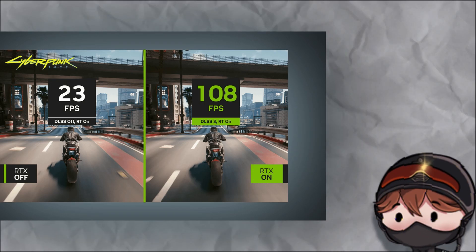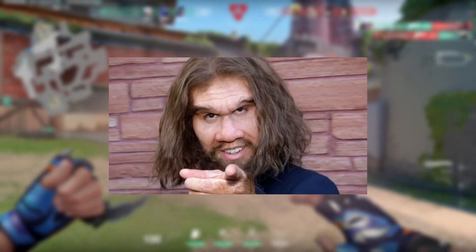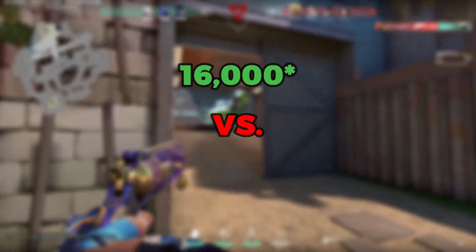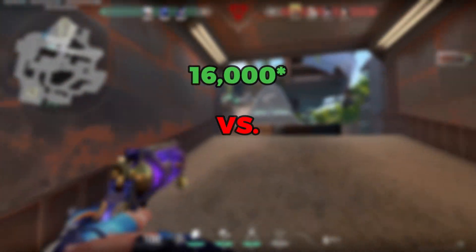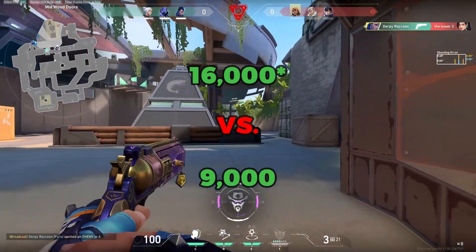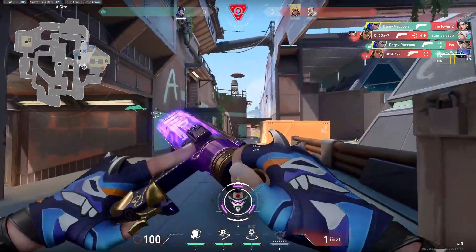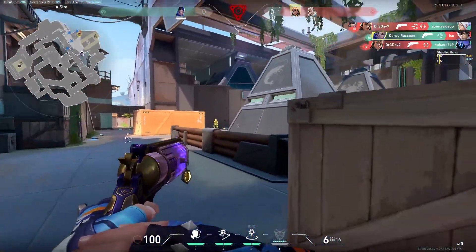But the way that graphics cards are measured is with CUDA cores, which translates to how many processes the GPU can do simultaneously. That being said — ooga booga, bigger number, better. For reference, the 4090 has about 6,000 CUDA cores, and the 5070 Ti only pushes about 9,000 CUDA cores, which just goes to show how valuable, on paper, DLSS 4.0 is, as the 4090 and the 5070 Ti could go neck and neck in terms of frames.